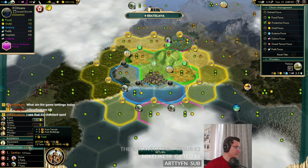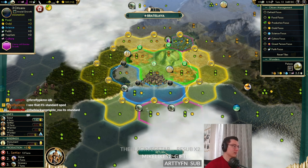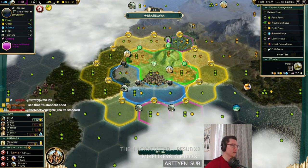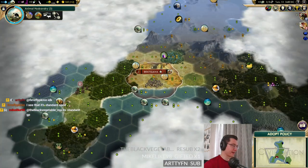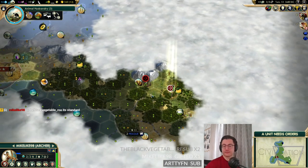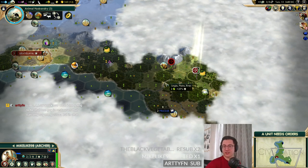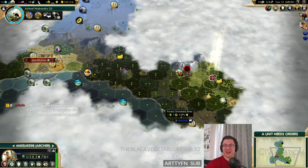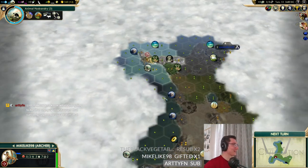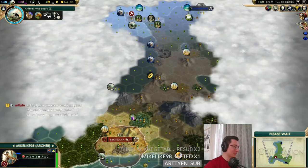Chat asks about the 14-turn settler — can it not be improved? The two-one tiles are about the best we can do right now since there are no other tiles with more production unless we buy out to the hills. There's no reason not to go tradition. Washington asks for a trade agreement — we're not interested.